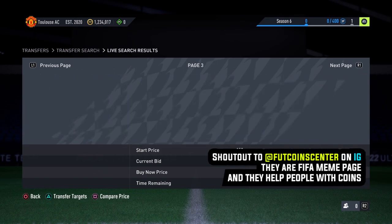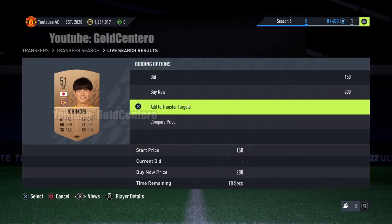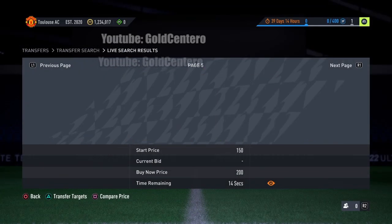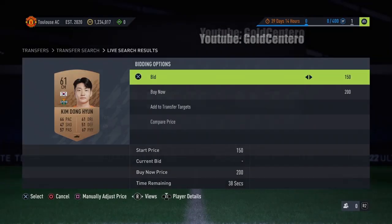So now we are on page 3, 4, and now we are on page 5. You have to choose any random card on here. I'm gonna choose this guy because he seems like a really nice guy — I really like the country Japan. So we choose any random card and we are going to add him to Transfer Market targets. Now that we've added him to Transfer targets, we are going to the next page, page 6. Now we are going to choose another random card, and this time we are going to place a bid on him.